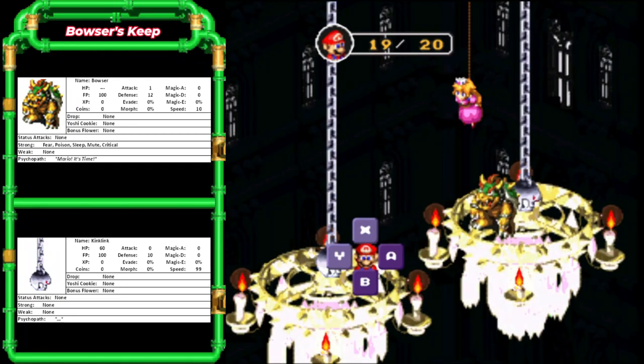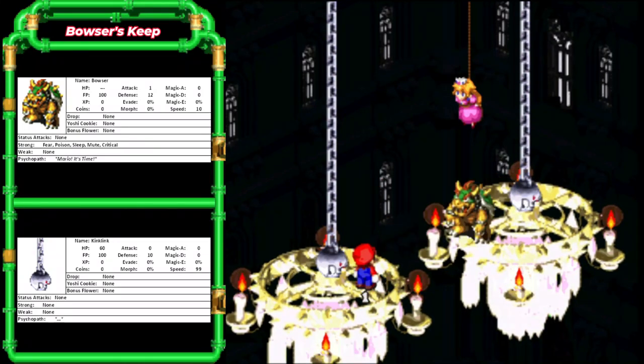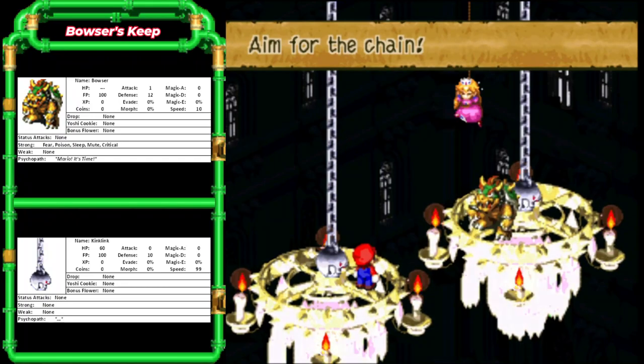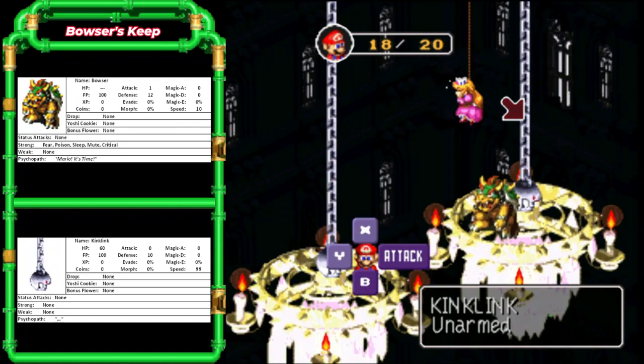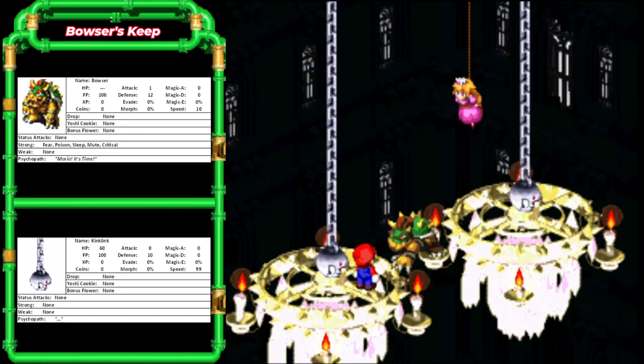See how he crouched there? That's because I pushed A at the right time, or close to the right time. Mario, the chain — aim for the chain! That's what I'm doing. You're just tied up right now.